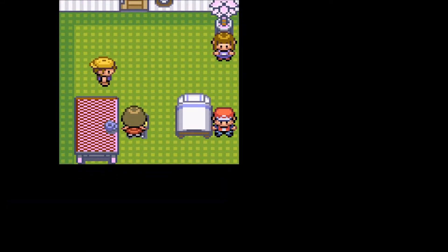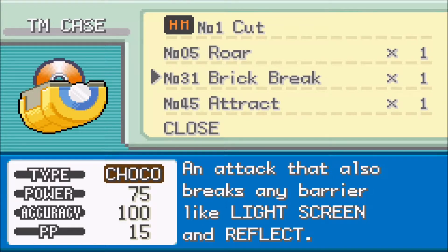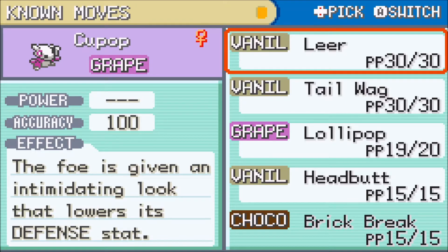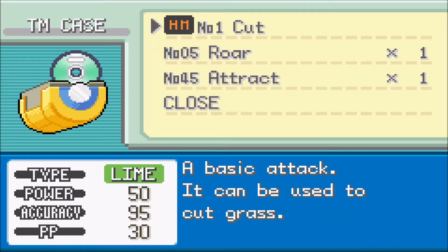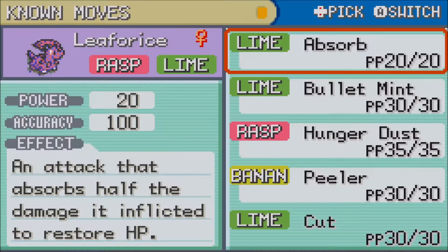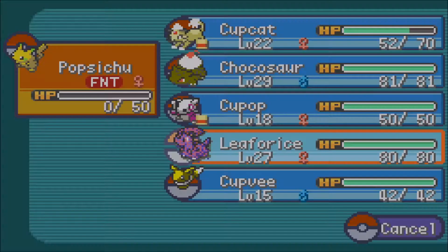We got Brick Break - oh, that is a good move. I'm actually tempted to use it. It's a chocolate move with 75 damage that also breaks any barrier. Chocosaw can't learn it, but Q-Pop can. Should I give it to her? You know what, why not? I'll get rid of Leer. That's a pretty brutal move. I've got some vanilla moves here - maybe I should teach Cut. I don't know if that's worth it actually. Cupcat's Cut does 20 versus 10 damage, accuracy not too bad - but I'll leave it for now.